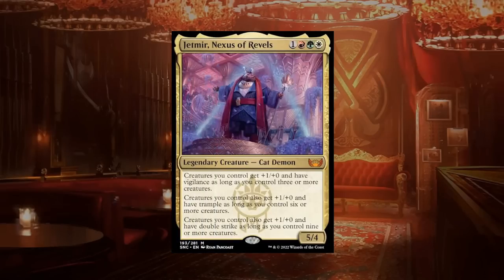Jetmir, Nexus of Revels is a four-mana 5/4 legendary cat demon at mythic with abilities that scale with the number of creatures you control. With three or more creatures, your team gets plus one plus zero and vigilance. With six or more, plus one plus zero and trample — so plus two total with vigilance and trample. With nine or more, an additional plus one plus zero and double strike — plus three total, vigilance, trample, and double strike. Even just the first ability makes this an A bomb.